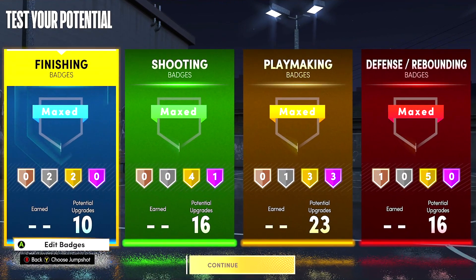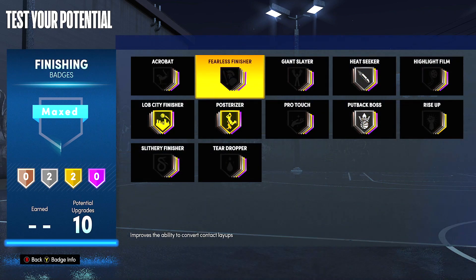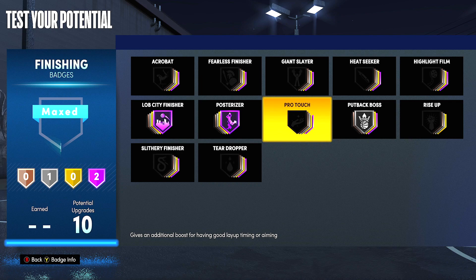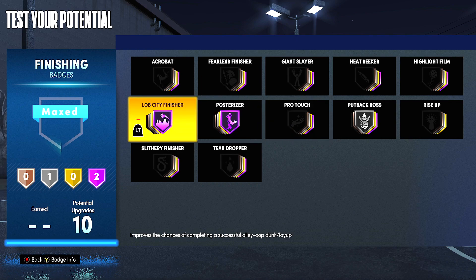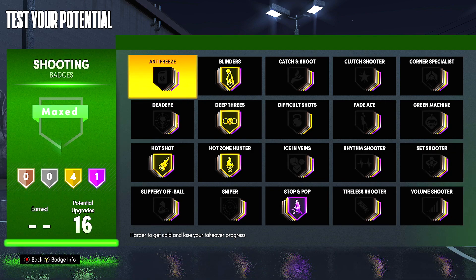Now I'm going to show you guys the badge potential. My badges are usually determined based on who I'm playing with and what mode I'm actually playing — whether it's 3v3, 2v2, or in the rec center. With 10 badges you can still do a lot. You can get a lot of bodies, posterizing people with Hall of Fame Posterizer and Lob City Finisher on Hall of Fame. I've narrowed it down to the top badges that work out best for me.